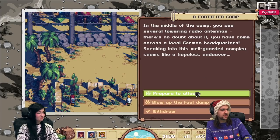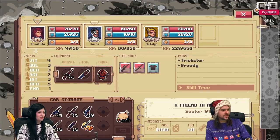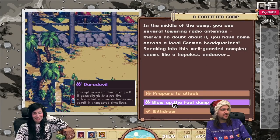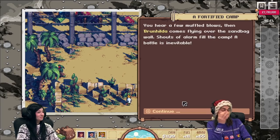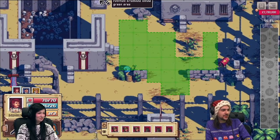Sneaking into this well-guarded complex seems like a hopeless endeavor. We can attack the fortified german HQ or try to blow up the fuel dump — which needs the daredevil perk. Should we try to blow it up? Do any of our guys look like daredevils? Brunhilde! She is one — blow it up! We send in Brunhilde. She crawls over to the nearest machine gun nest, makes good use of cover, throws stones at a nearby metal bucket distracting the guards, dives behind the sandbags. Then you hear muffled blows — she comes flying over the sandbag wall, shouts of alarm fill the camp.